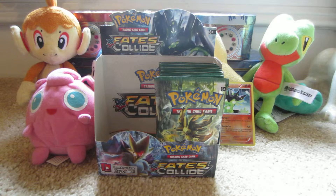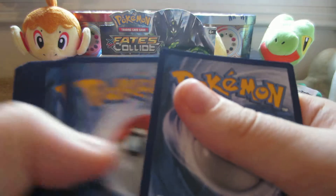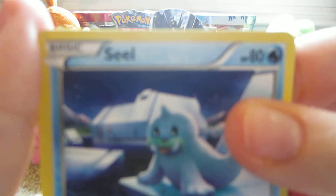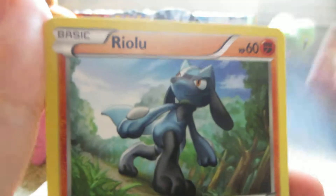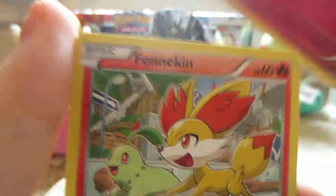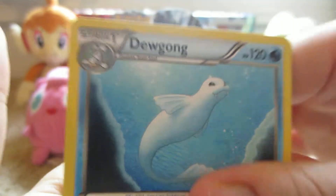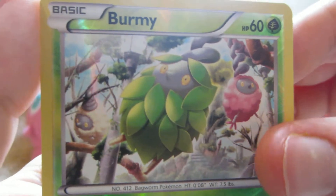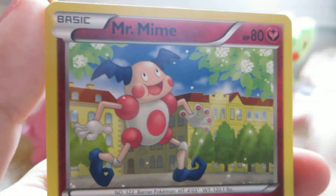Next pack, Mega Alakazam. Here we have Seel, Riolu, Jigglypuff, Fennekin, Snivy, Dewgong, Bent Spoon, Loudred, Burmy Reverse which is a common, and the rare is a Mr. Mime non-holo.